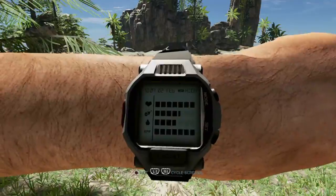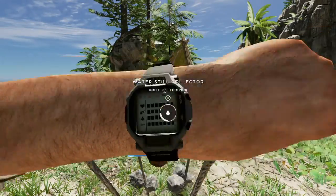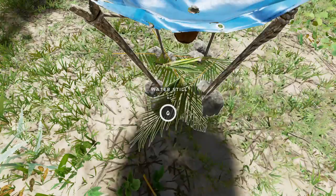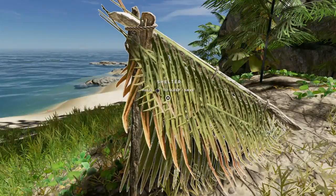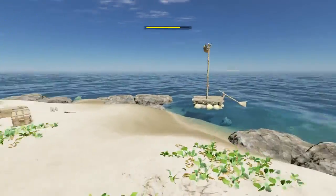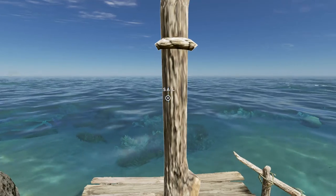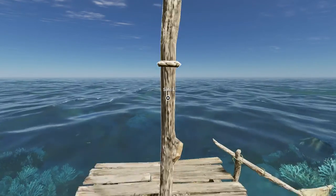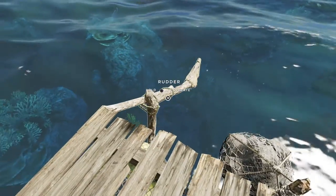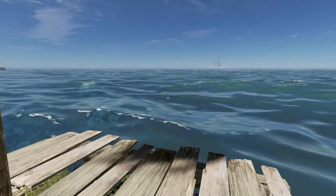We've got plenty of spears ready. Quick check of the stats, get some water, and we'll top up the water still so it's nice and full when we come back. Topped up, quick save. If you hold onto the sail with L2, you can push it out with R2 — it's a whole lot easier than trying to push and pull the raft about in the shallows. Trying to avoid these rocks.